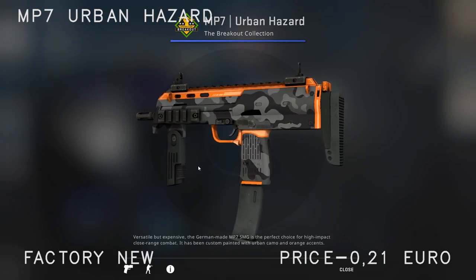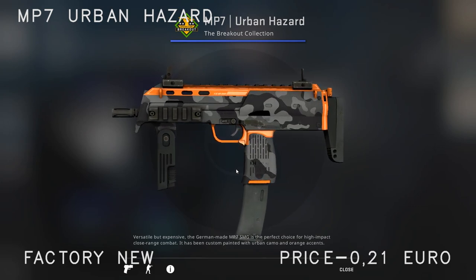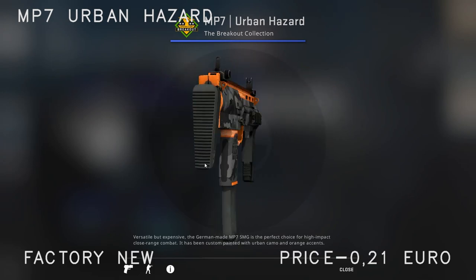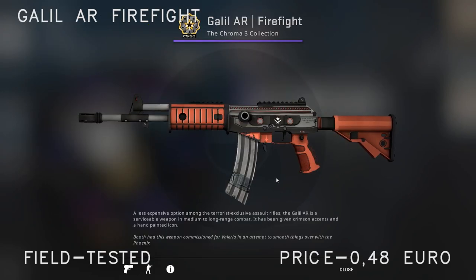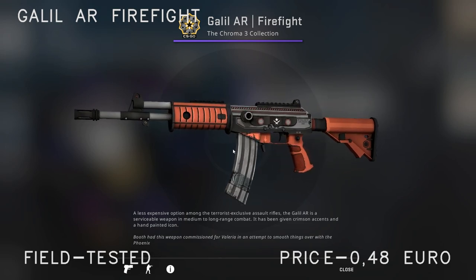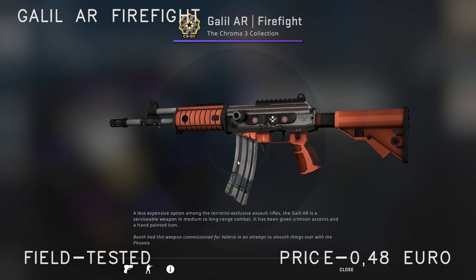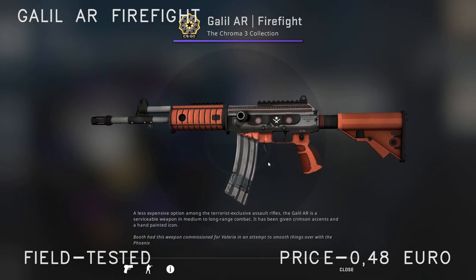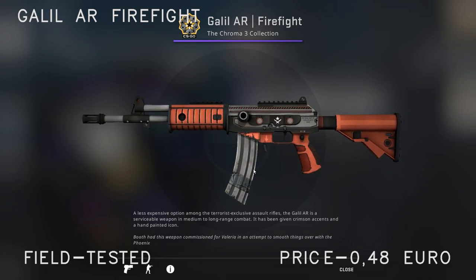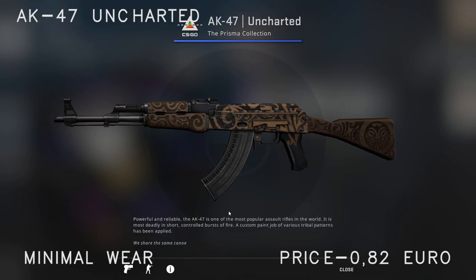For the MP7 I chose the Urban Hazard Factory New — also quite a cheap skin at 21 cents, quite good. Moving on to the rifles — for the Galil I've picked the Galil AR Firefight Field Tested. The quality doesn't matter too much for certain parts, which will always look clean, but some other areas you might want to clean up by getting a higher tier. Field tested looks quite good as well though.